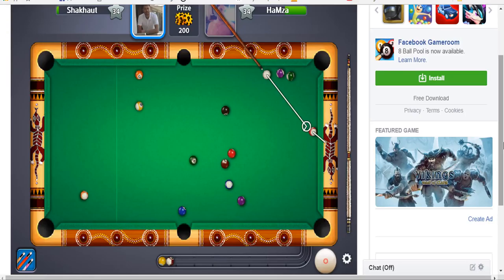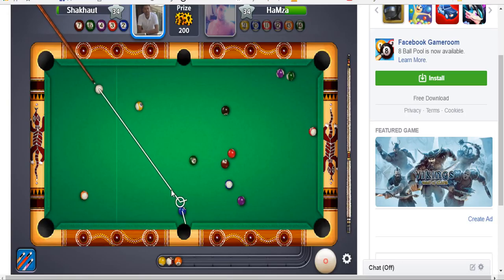Choice of solid or stripe types — the choice is determined only when a player legally pockets the first ball after the break. I have the solid ball.